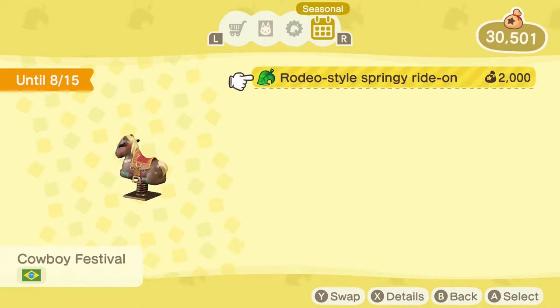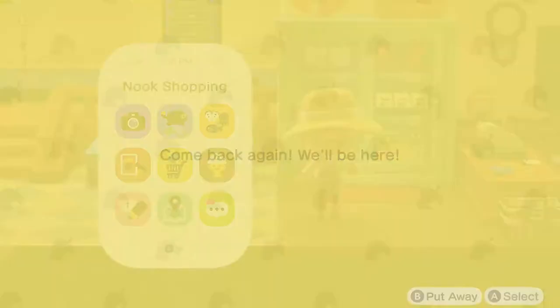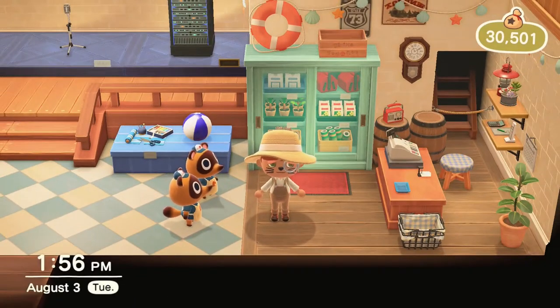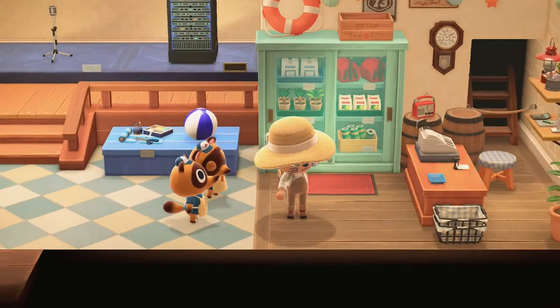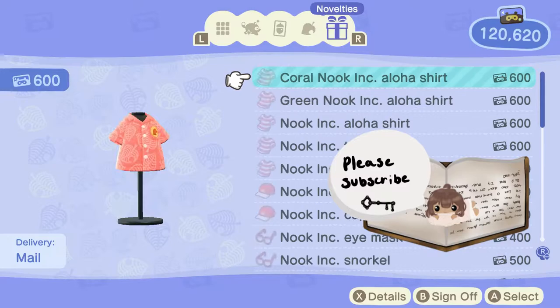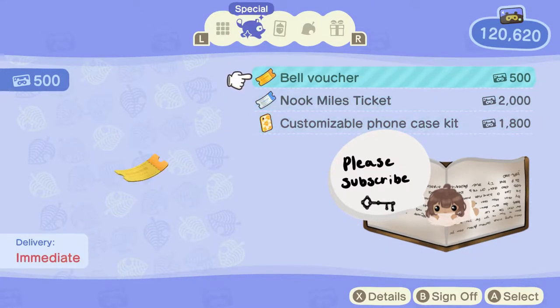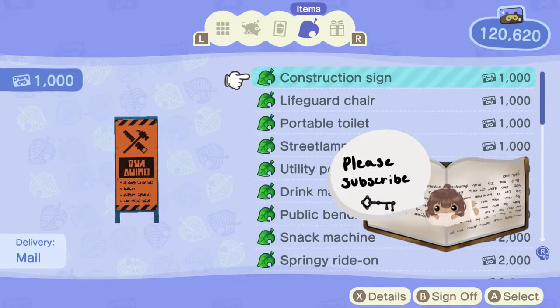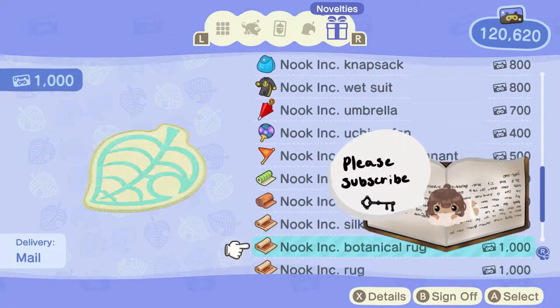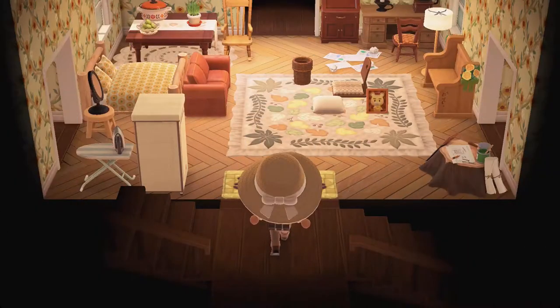Nothing! I think it might be from Nook Miles - maybe you can get it from Nook Miles. It's not here either. I'm not sure how you get the update items then. I really don't understand the new items - if anyone knows, please comment down below, I have no idea.